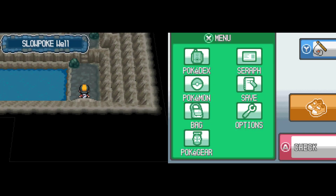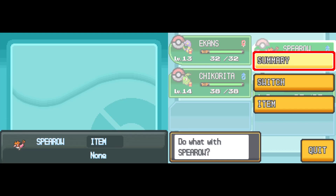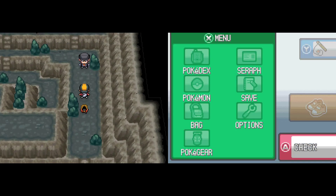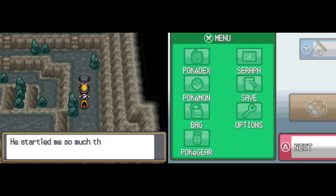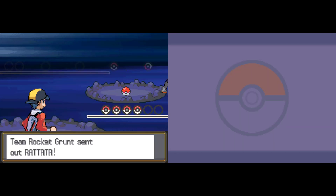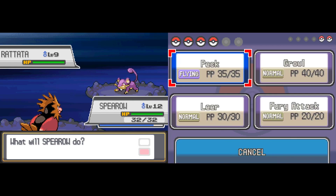Generation 5, the Black and White generation, was referred to as the weather generation because so much competitive battling revolved around weather effects. If you initiated weather in Generation 5, it never ended unless something else changed it. There are abilities that turn weather off completely — Cloud 9 negates all weather, and Rayquaza has Airlock, which also blocks all weather. In Gen 5, if you didn't have a way to counter the weather, you were stuck battling in it. Normally outside of Gen 5, weather only lasts a finite number of turns — about five.